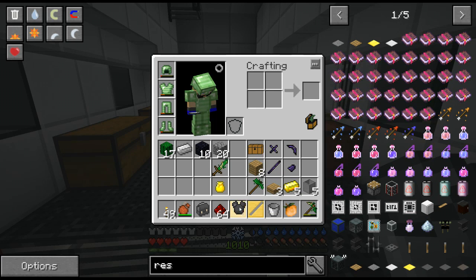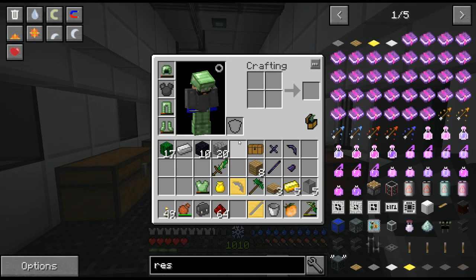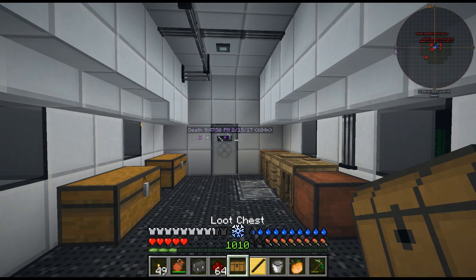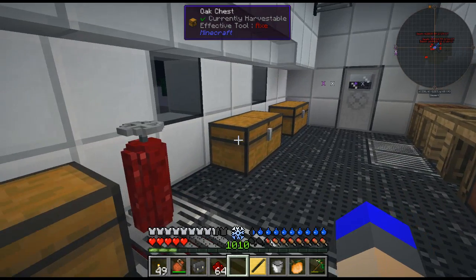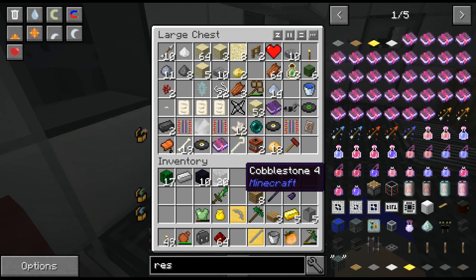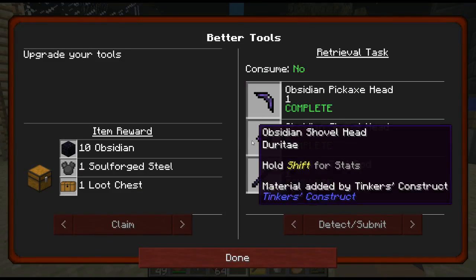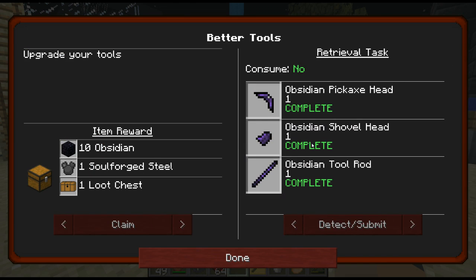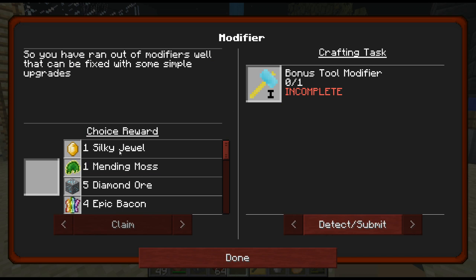Very happy about that. Let's swap this out for this guy - there we go, that gives me loads of armor, quite happy about that. Where's my loot chest? Come on, what do we get? I think I preferred the loot chests the other way around to be honest. Let's go outside and have a look and see what other quests we can get completed today. Better Tools done. What's next - Modifier. I get a choice reward. All I need to do is make a bonus tool modifier, and I get some epic bacon - nice. One diamond apple. We could get five diamond ore.